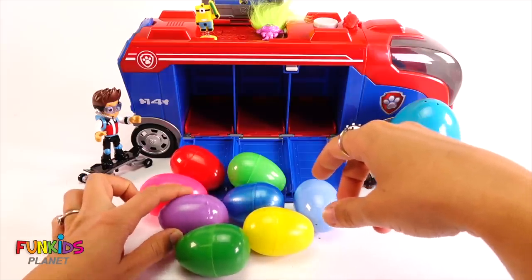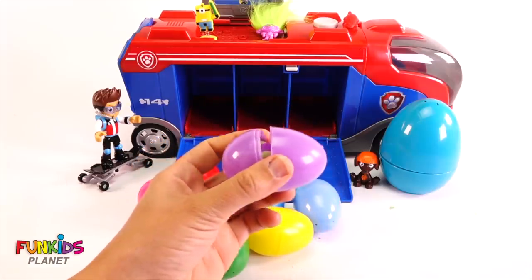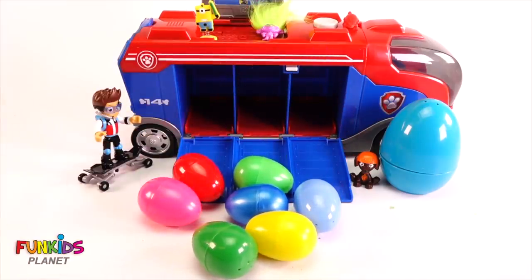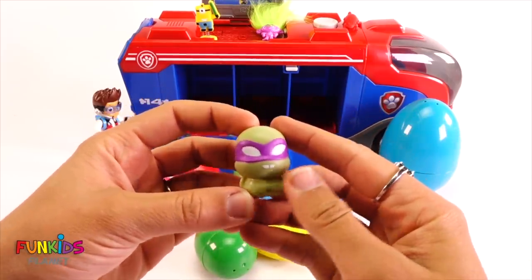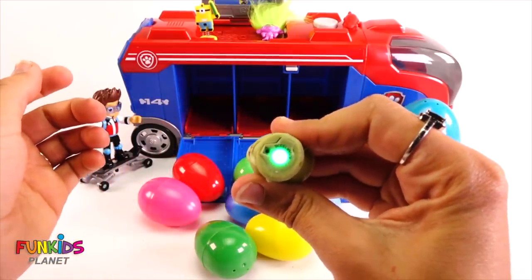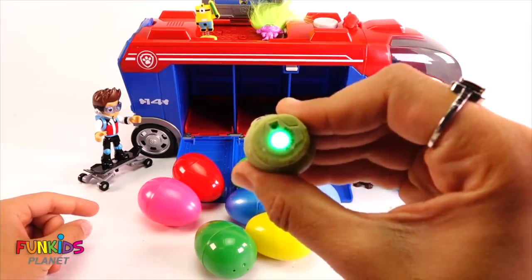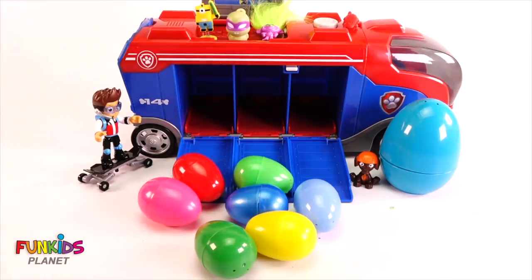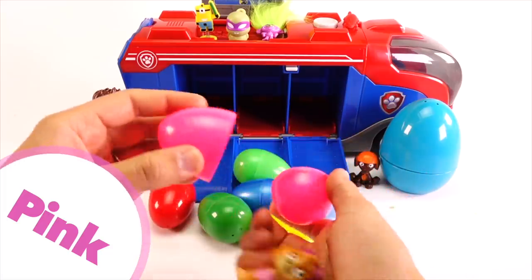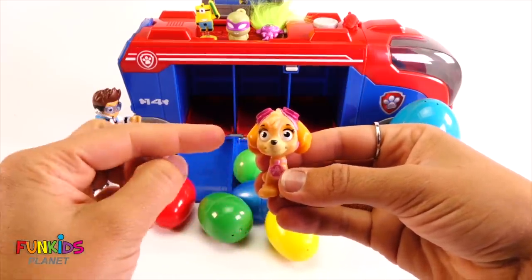How about this purple one? What is that? Oh my goodness, it's Donatello from Teenage Mutant Ninja Turtles. He has a purple mask. And look, it's a flashlight. It has this little ring to carry around on your key chain. Boop, boop, boop. Look, it's a green light too. Okay, let's open up our next egg. How about this pink one? It's Skye from Paw Patrol. She's one of my favorites. She likes to wear pink.